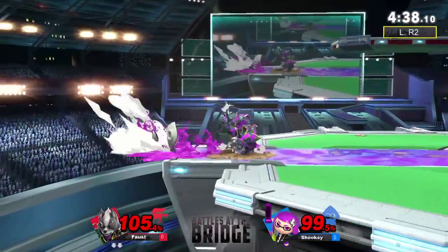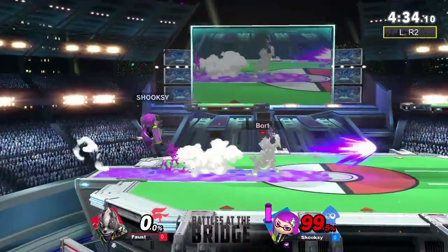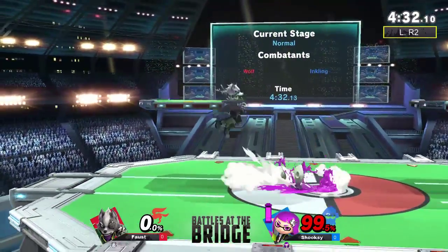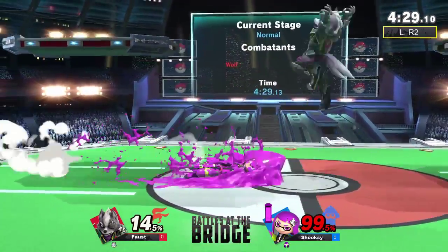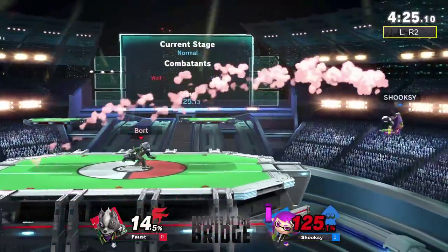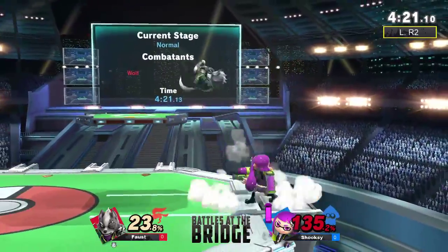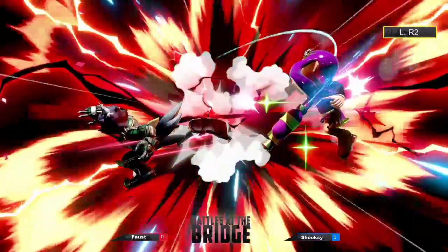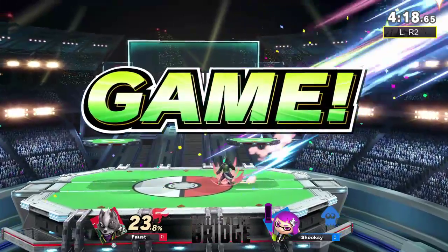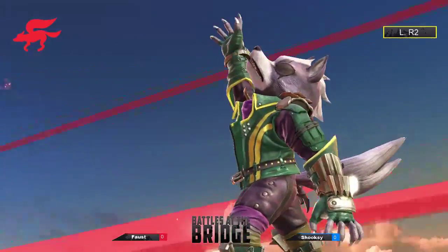Lots of stuff would kill Inkling here, but that's gonna kill Wolf at basically a hundred percent on Inkling. Wolf can get the kill here with like a tipper down smash or forward smash — that was not tipper and it was the wrong way, so you know. Now we're gonna see — any aerial? Yeah, back air. That was a long game, almost four minutes long.